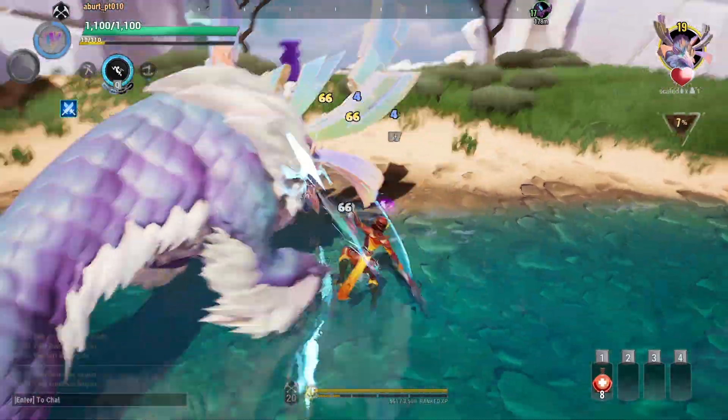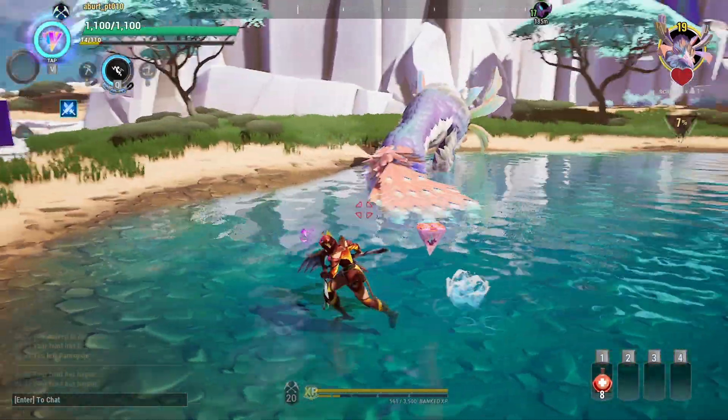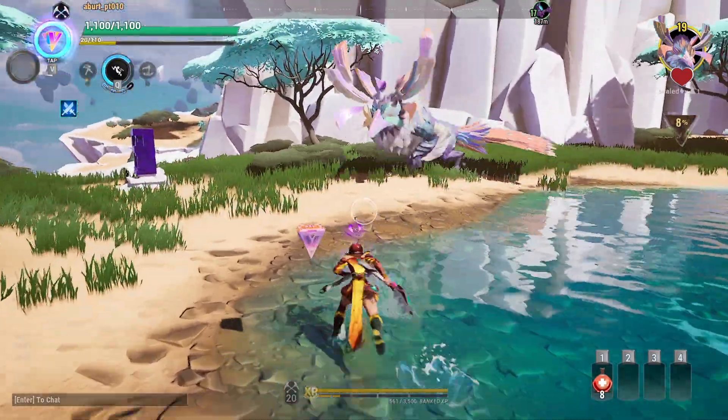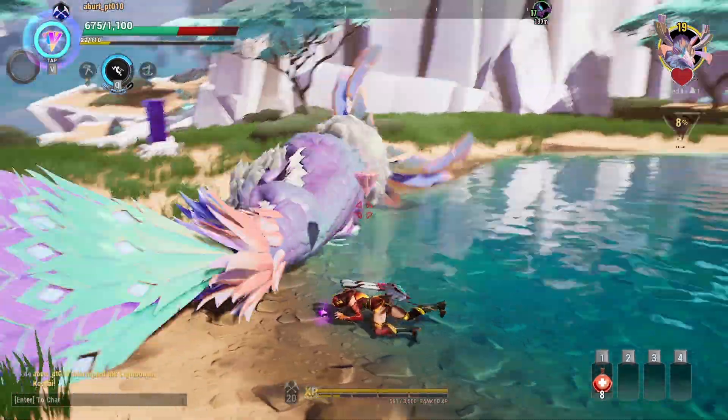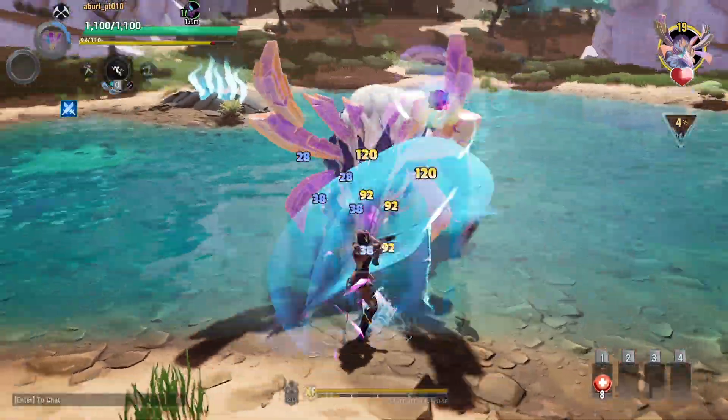Thankfully, when Kosai headbutts you and you stay at medium distance from it, Kosai does the turnback jump, which is interruptable. By the way, I'm using full recruit gear, that's why I'm not dealing much damage. If you are far from Kosai, it shoots you with 3 lasers.